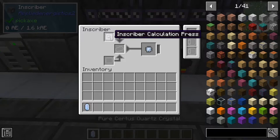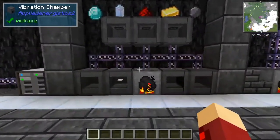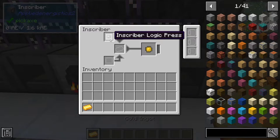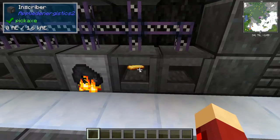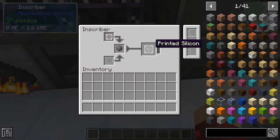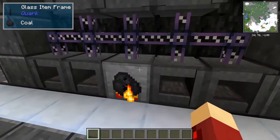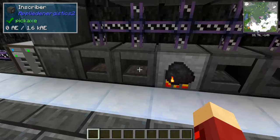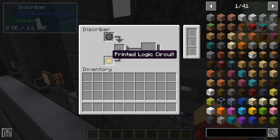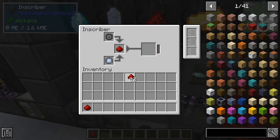The next one is the calculation press, which requires pure certus quartz from the seeds which are starting to grow, and that will make some calculation circuits with a cool little animation. The next one is the logic press — if you put this in here it will make logic circuits. Last is the silicon press, which will make printed silicon. The way you get silicon is just by smelting nether quartz or certus quartz dust. After you get these different circuits, if you run them through an inscriber again with printed silicon and combine them with redstone, they'll craft into processors.